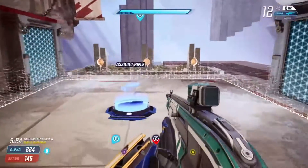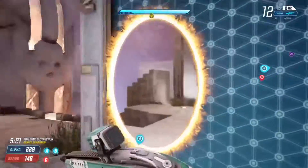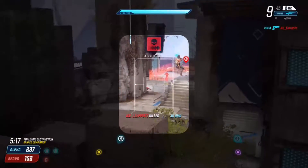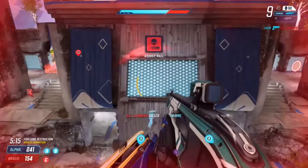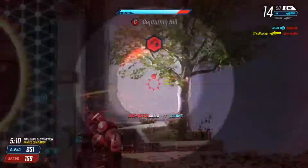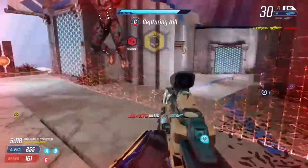You can close enemy portals by using your grenades, but you can't close your teammates' portals — those will only close if they close them themselves or if they die. Also, your grenades won't damage enemies. Always have a portal open so that you can open the other portal and get away from any situation and heal.